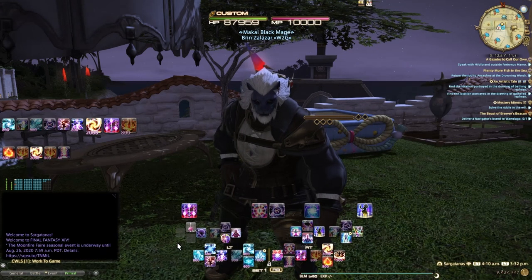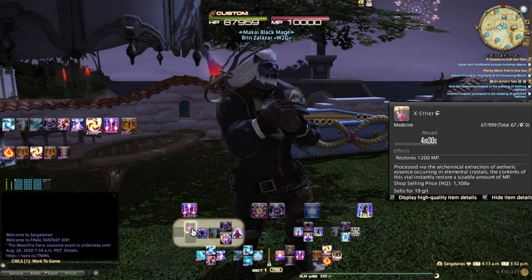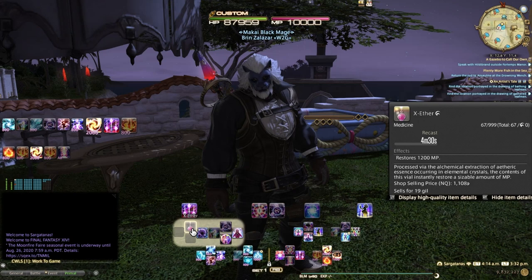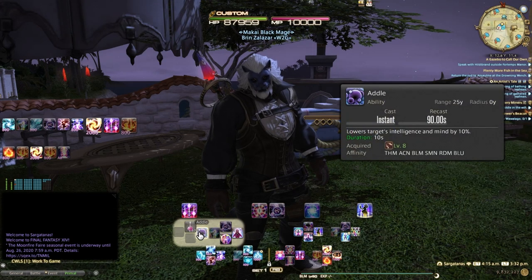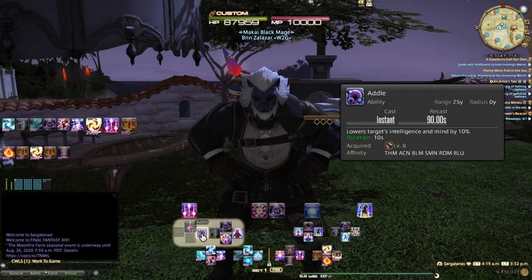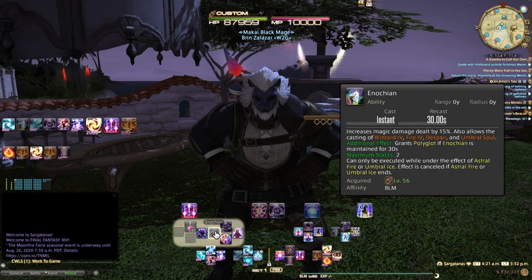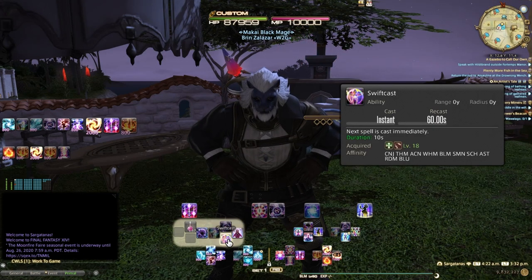Starting here on the left side with the double tap: I've got an Ether — any tier works, and for high-end content this will be a higher-end one. It's great to restore some MP if you make a mistake or want to get one extra cast off. Addle lowers the target's intelligence and mind by 10% — a great cross-role ability with a 90-second recast. It's not part of every rotation, but at every minute and a half I want to make sure I'm putting that on a target. Then I have Enochian, Xenoglossy, Lucid Dreaming, and SwiftCast.